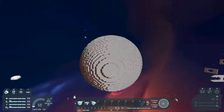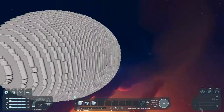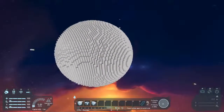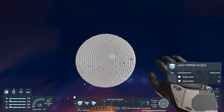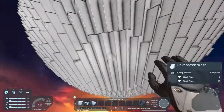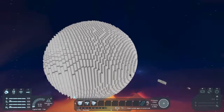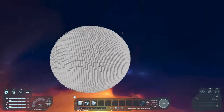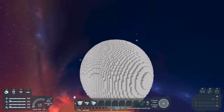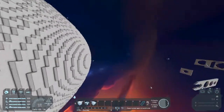I used one of those sphere generators — for Minecraft I believe — because they're just really useful if you want to make spheres, and this turned out really well. It's a proper sphere. I tried smoothing it out with armor slopes but it didn't look great. The normal blocks look way better in my opinion. The orbiting speed is 75 meters per second and you can do whatever you want with this thing.